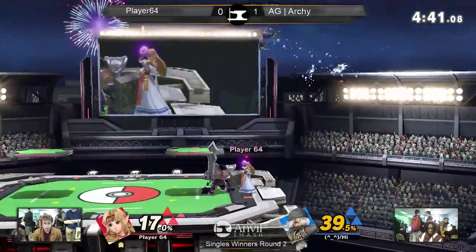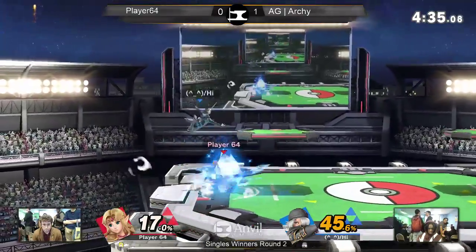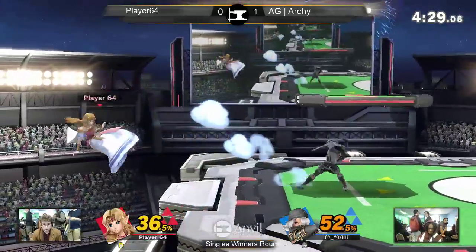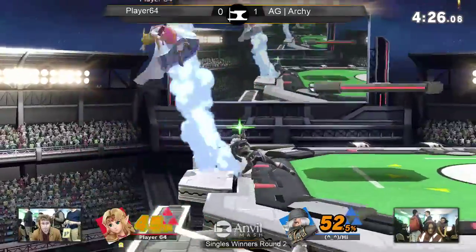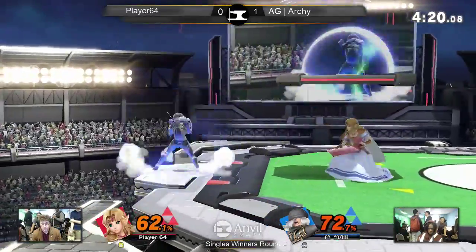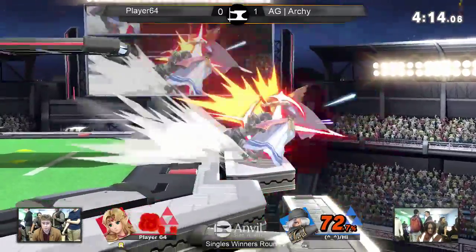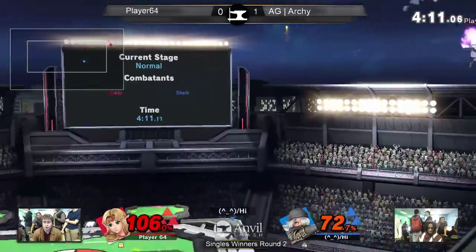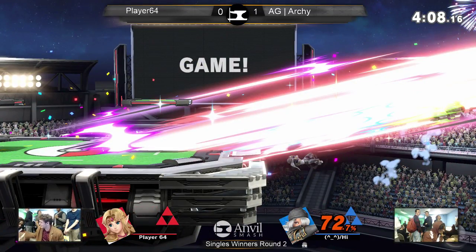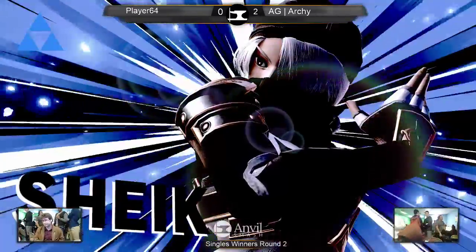Nice reflect from 64. Phantom didn't do a whole lot. Oh, that throw. If Archie can get one lucky down beat and up special or smash attack, she should be able to win this match. Sheik is definitely able to do a lot more in terms of strength, but that terrible kill power is really holding her back. Archie takes it — Sheik was only going to get that kill if Zelda was off stage. 64 knocked for the reasons.